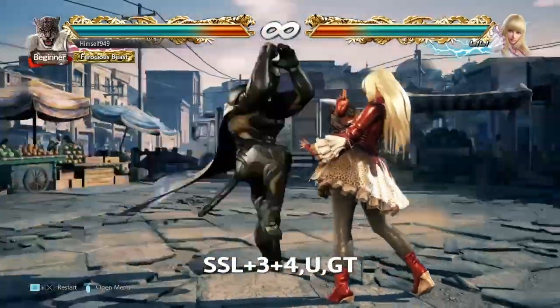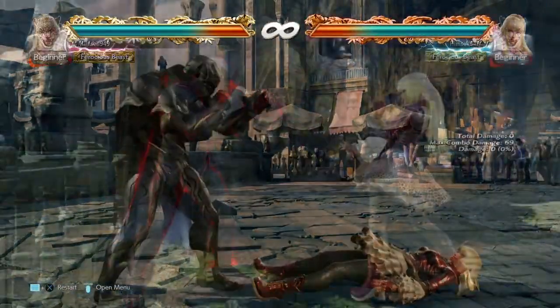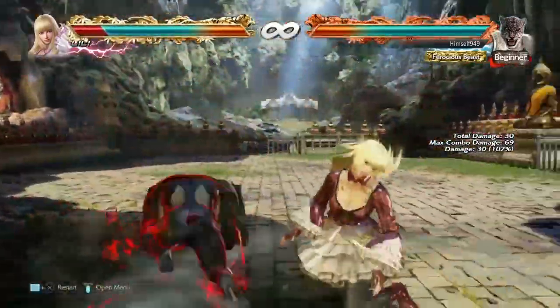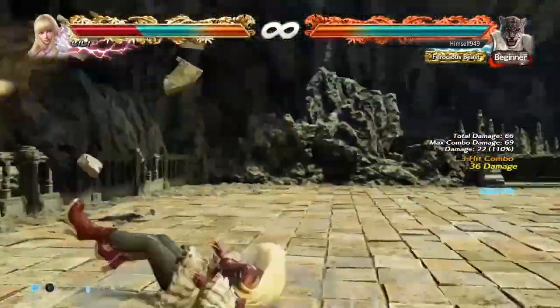But the most interesting one is neck cutter kick. Here, if you sidestep left and then stand up, you have enough time to do a ground throw, and in the right position you can do over 220 damage.